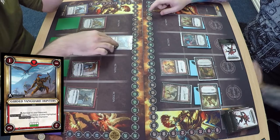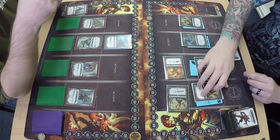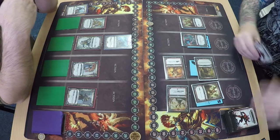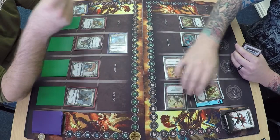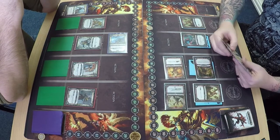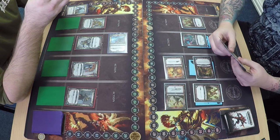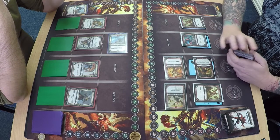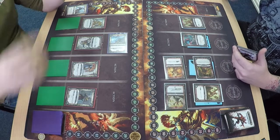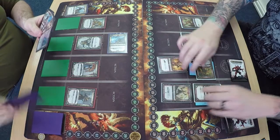Then we've got a Guided Vanguard Hunter going in, which completes Vandus' second quest. Hamish wastes no time, doing two damage with the Blood Fury Wrathmonger and drawing two cards. Guided Vanguard Hunter deals one in return. So these guys are rattling through their actions. The Guided Vanguard Hunter is really cool — his heroic act can ping him around the board and hit the troublesome first quest on either Vandus or the Liberator Prime. Mike's drawn two cards.